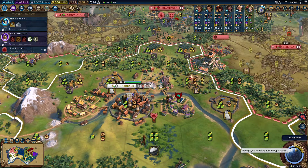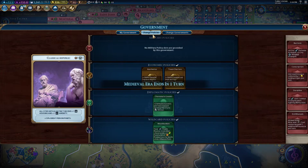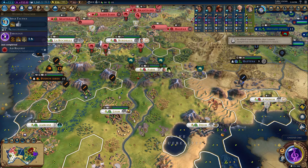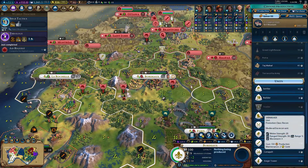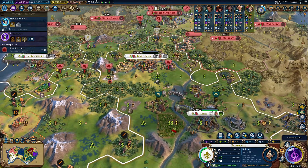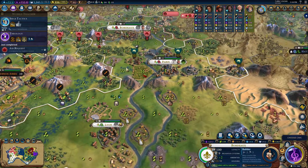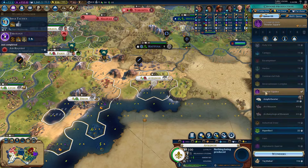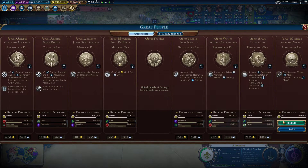Let's go ahead and move a great work over to another city. Switch over our civics to Theology for one turn to change our policies — we need to get some builders. We're almost at the point where we can start doing Court Festivals. We've been saving up our luxury resources. Over here we need to build a couple builders. I'd like to get an industrial zone right here once the dam is done — it'll have a plus two bonus, plus four after. We need to improve the stone too.